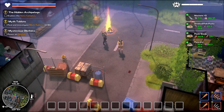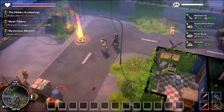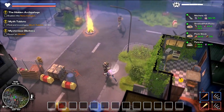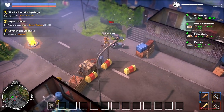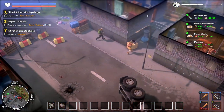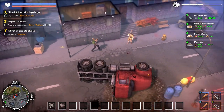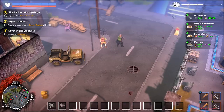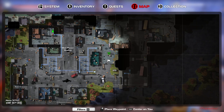Hello everyone, welcome back to Dismantle. We're playing co-op today and we are still here in the Dubstay area. We have to complete our mission. The hidden archipelago — exploring in a conflict, so we're gonna go around. Oh gosh, that's scary. All right, we're gonna go this way. Oh look, I'm gonna go this way — put the map there so we can go this way.